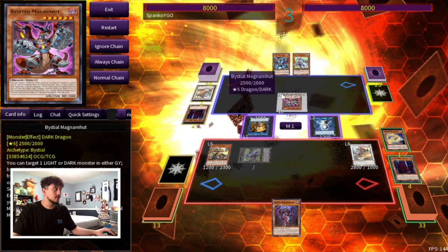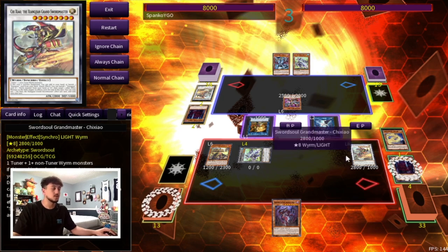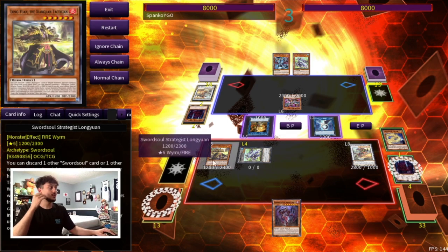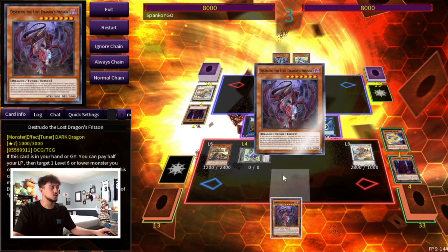Now let's say your opponent is going to use the other Bistial monster because they don't want you to activate the Bishuda. Let's say they use the Bistial monster to get rid of the Bishuda — it doesn't really matter. I'm just showing you guys different things you can do. At this point, you can even go Distrudo. I'm going to show you guys a funny play; it's not going to come up too often, but I just want to show it to you.